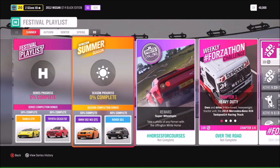Series 25 is a very good update. For series completion at 50 you're going to get the Lamborghini Diablo GTR, and at 80 the 1992 Toyota Supra. Moving on to summer, at 50 you'll be getting the BMW E92 M3 GTS.